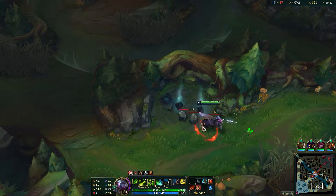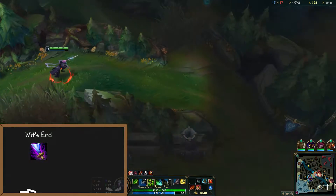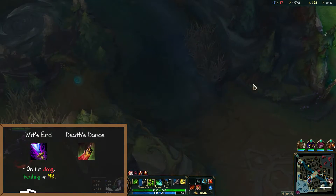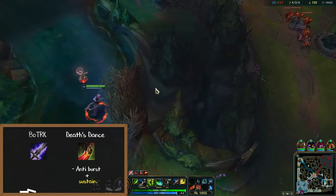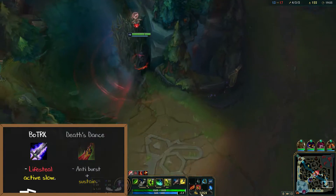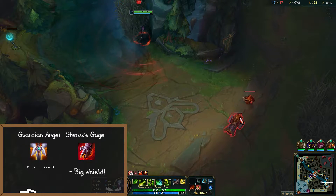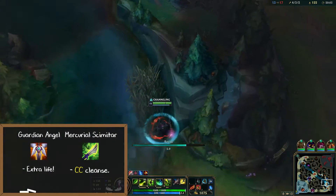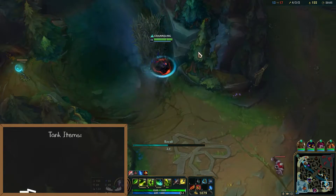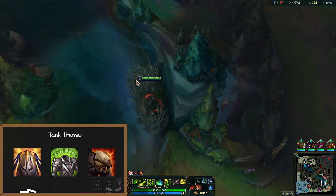To close out your build there are a bunch of options: Wit's End for on-hit damage, healing and magic resist; Death's Dance for anti-burst and a lot of sustain; Blade of the Ruined King for lifesteal and an active slow; Sterak's Gage for a big shield to avoid getting bursted; GA for an extra life if you need to win a crucial teamfight; and Mercurial Scimitar for a CC cleanse. You can even get tank items such as Randuin's Omen, Spirit Visage, and Dead Man's Plate if you just need to survive longer in fights.